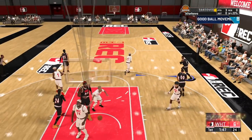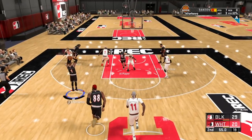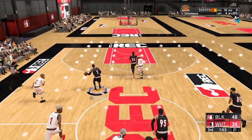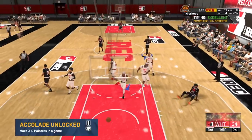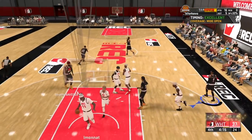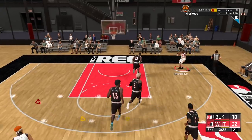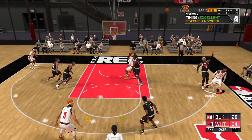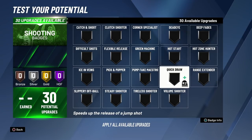If you have a 93-point rating or higher, do not spend that extra badge point on Hall of Fame Quickdraw — it's literally not worth it. If you have a lower three-point rating, many players have found great success with Silver Quickdraw. It's not too fast, not too slow, and regardless of whatever jump shot you have equipped it's going to be pretty easy to green. That said, this badge is personal preference — if you can consistently knock down your jumper with Bronze, don't bother spending the extra point just because I said Silver.